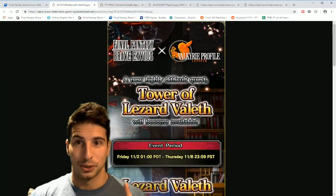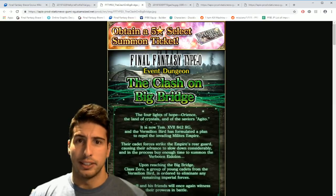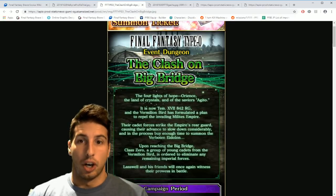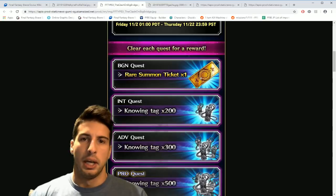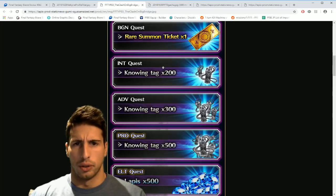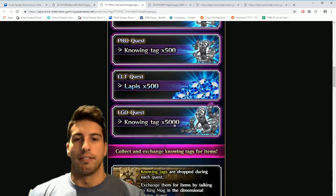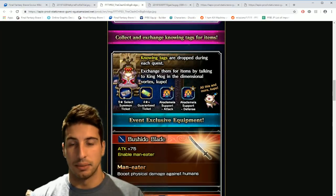Also on Friday you guys will be able to get a new King Mog event. Right here you can see we will be able to obtain a five-star select summon ticket, which is always great. This comes with the Final Fantasy Type-0 Clash on the Big Bridge event dungeon. Completing the beginner quest gives a rare summon ticket; intermediate gives 200 lapis, advanced 300, pro 500, elite 500, and legendary 5,000 lapis on first clear.